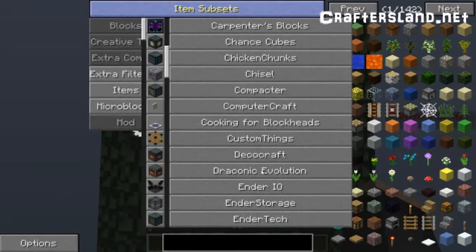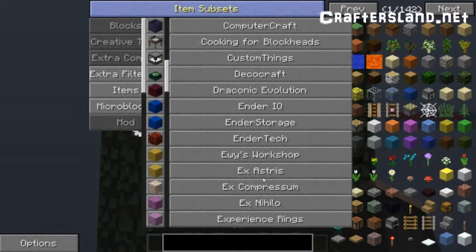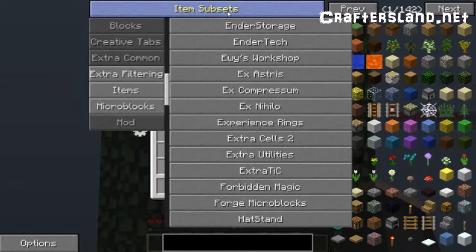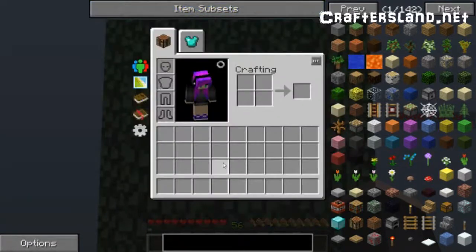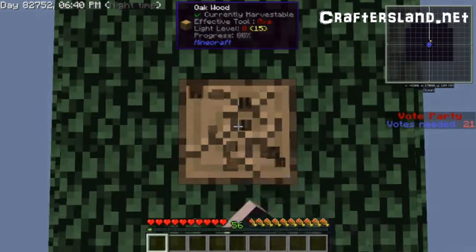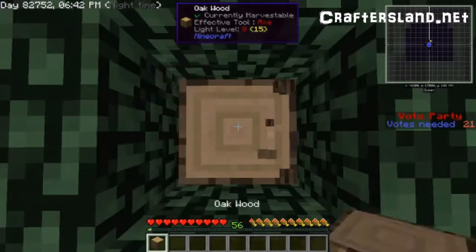Cooking for Blockheads — I love it because it just makes eating so much better. Deco craft is fun. Draconic Evolution — on my other IGN I actually have a draconic sphere energy core. Ender IO is awesome, and of course there's Xnylo. For now, let me get out of here — we are going to do what we do best and pray we can get a sapling.